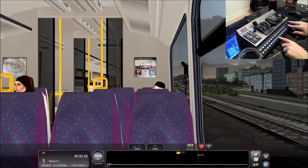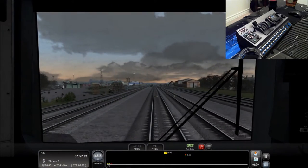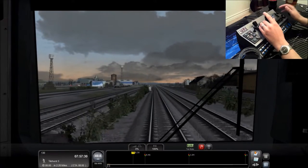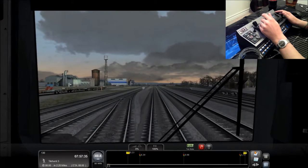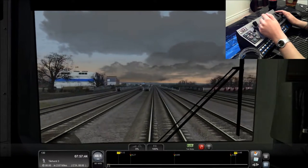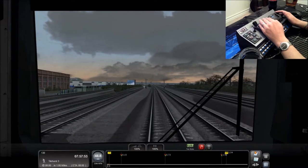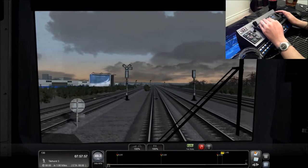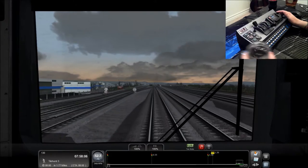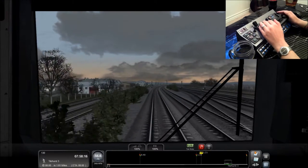We've got a passenger view there. A bit cloudy outside, as you can see. Make sure our windshield wipers work — they do. And almost got caught speeding there. Speed limit, as you can see at the bottom, is going up to 75 miles per hour. We'll be arriving in Tylehurst in about 2 miles or so. Got it at 100% here. And this train always sounds like it's slowing down when you hit 51 miles per hour, but that's just how it is. I'm assuming it's pretty close to real life.